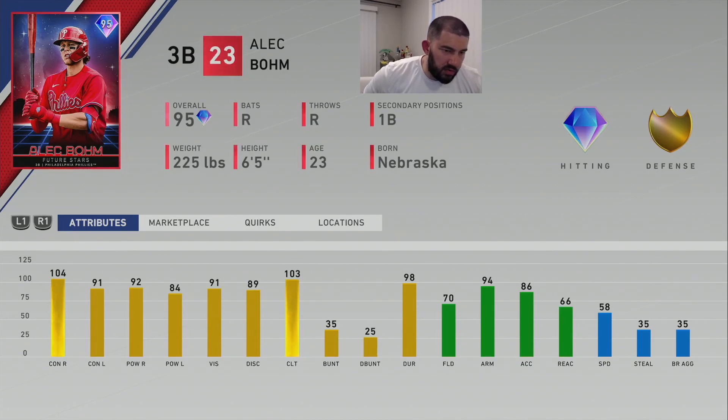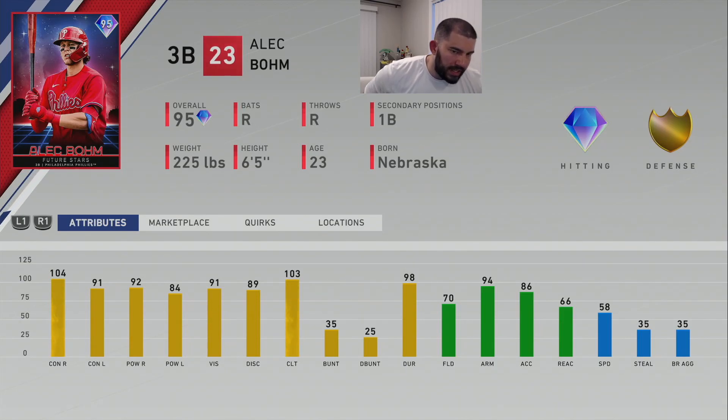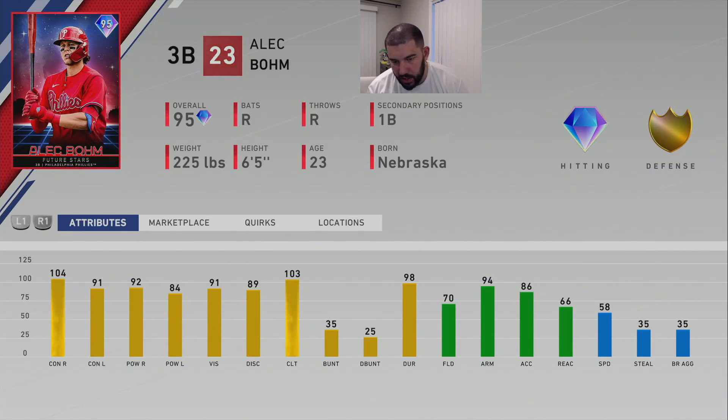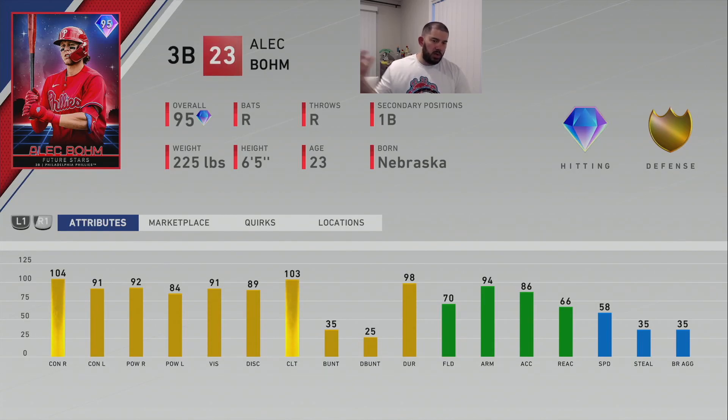At number three is Future Stars Alec Bohm of the Philadelphia Phillies, a 95 overall third baseman who can also play first base — available from the event. He has great across-the-board hitting attributes: 104 contact vs. righty, 91 contact vs. lefty, 92 power vs. righty, 84 power vs. lefty, 91 vision, 89 discipline, 103 clutch. He's right-handed batting and throwing. Defensively his fielding is lower at 70 fielding and 66 reaction, but he has a cannon with 94 arm strength and 86 arm accuracy, and 58 speed. His 6'5", 225-pound frame helps some at third base. He's more of a hitter than a fielder, and his well-rounded hitting with higher vision bumps him ahead of Hayes and Jones.